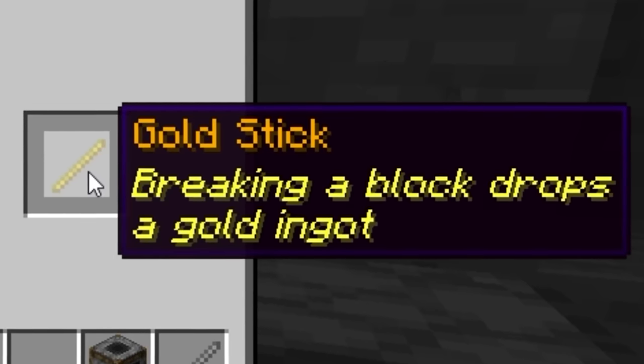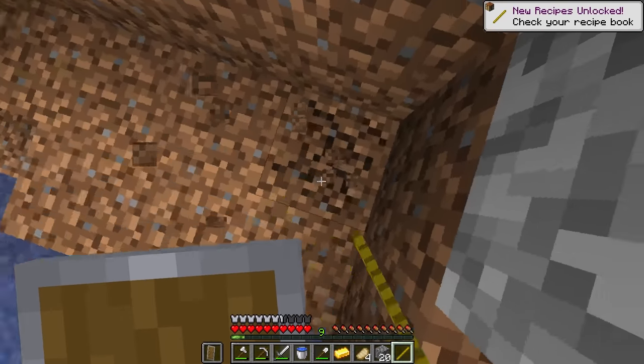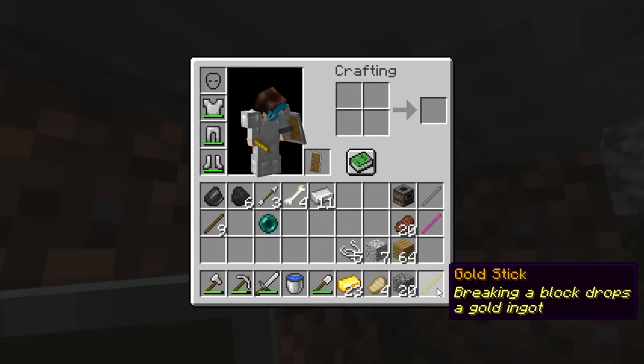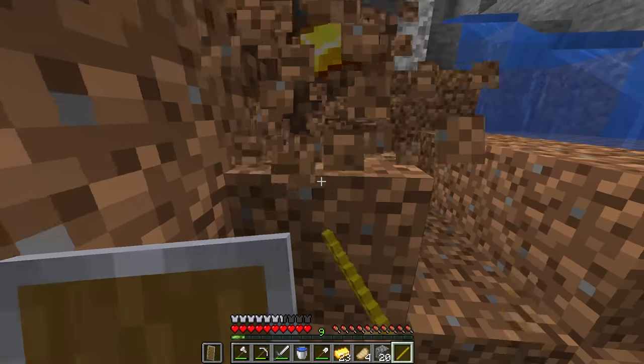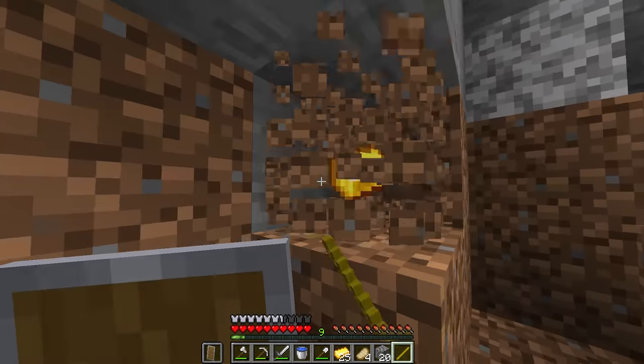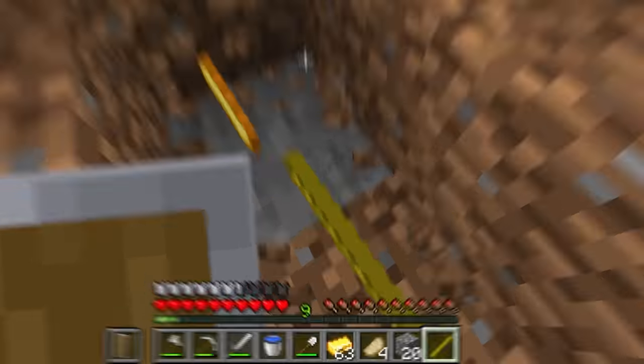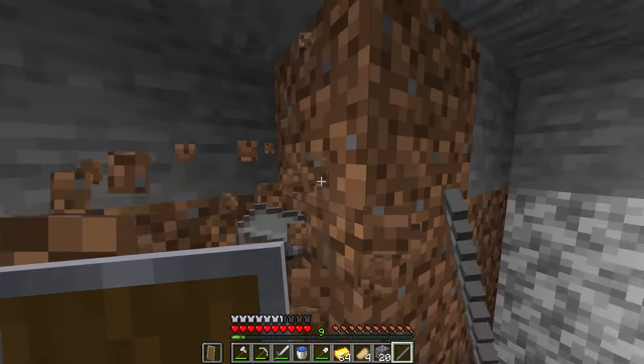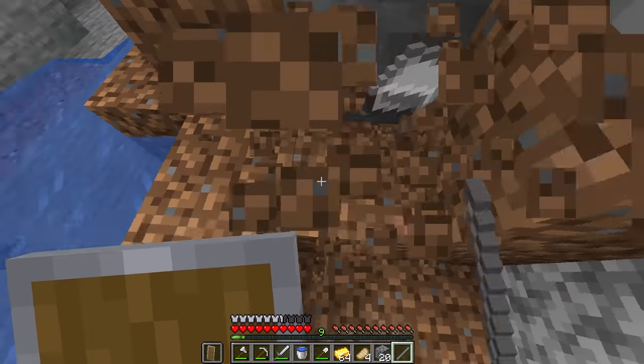Breaking a block drops a gold ingot. No way - we can get infinite gold! This is going to be so good for trading for pearls. This is only three of the sticks and we're making it this far. We've got a stack of gold - that'll be good for now. I might just grab a tiny bit of extra iron and then keep searching for diamonds.